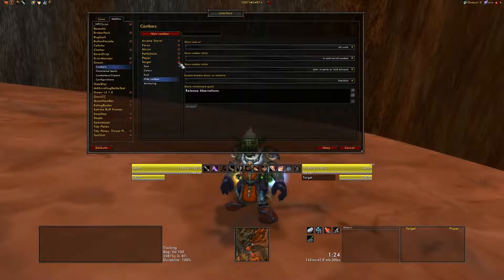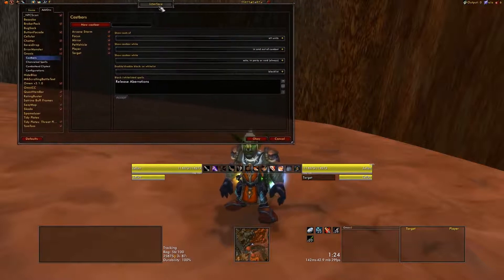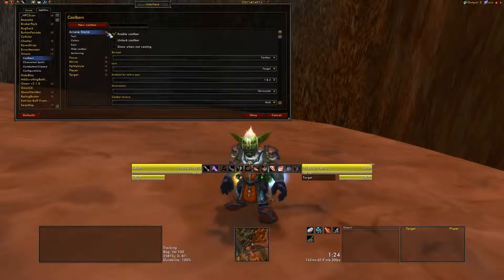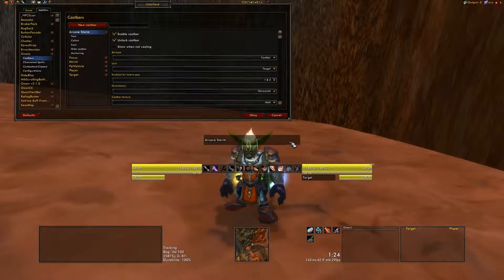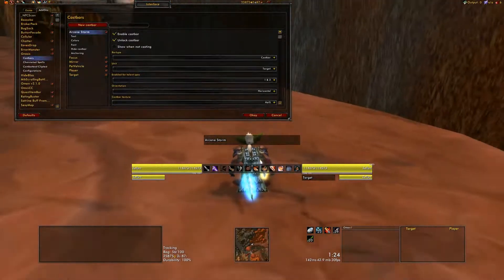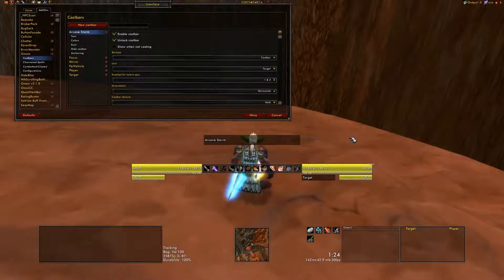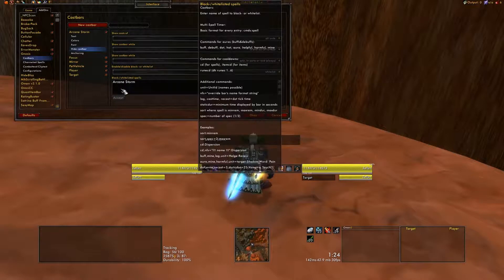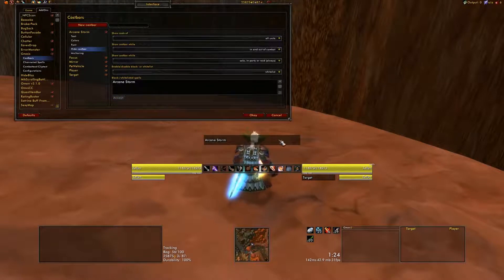The other thing I do that I find incredibly useful is that I have an extra cast bar, and you may have noticed it up here, called Arcane Storm. Arcane Storm is right here in the middle of my screen — it's pretty much impossible for me not to see it when I'm DPSing. It's kind of like the target Blacklisting option, only it's the inverse: instead of Blacklisting, I use the Whitelist option, which means the only spells that will ever show up are the ones I tell it to. So in this case, I have Arcane Storm inserted. Type in Arcane Storm, hit Accept, make sure it's big, visible, and obnoxious, and you're good to go.